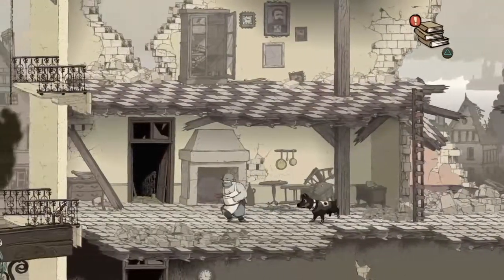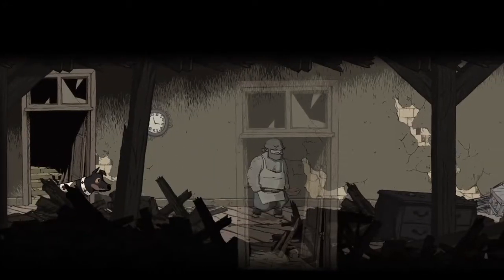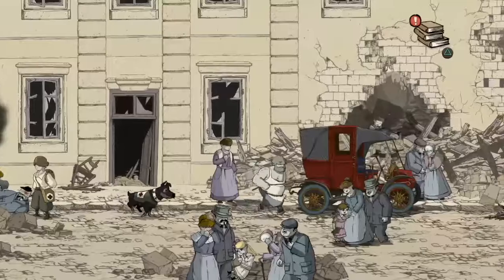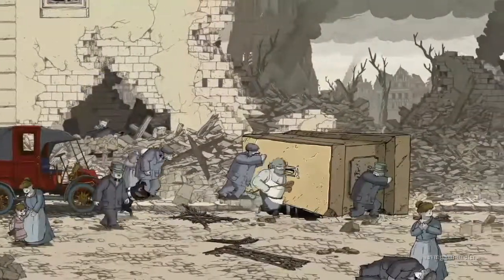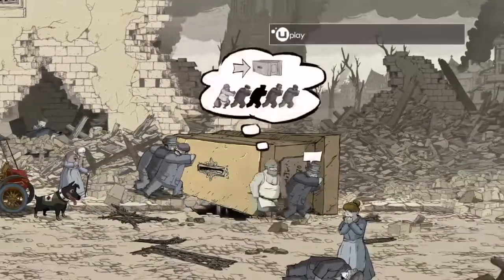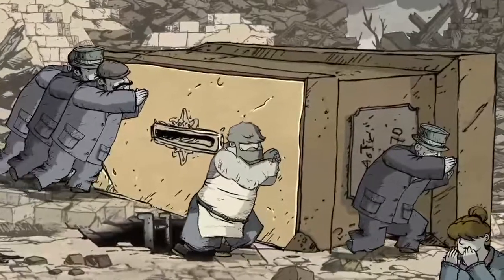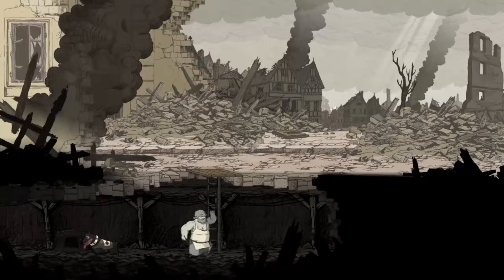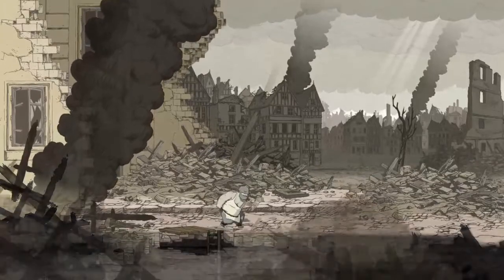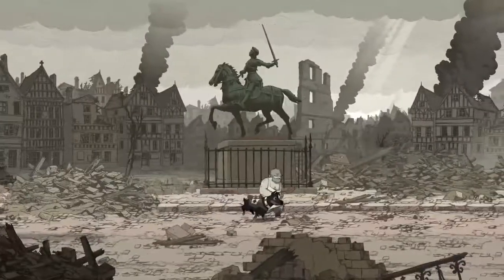Welcome back to my video series about Valiant Hearts: The Great War. We've talked about a lot of different things so far in this series, but what we haven't talked about is probably the most important part — the fact that it takes place during the Great War. This is the setting, this is the situation these characters are in. Let's talk about how it uses that setting to make the argument that the war itself is the enemy, and that loss and the horrors around them is what unites these characters.